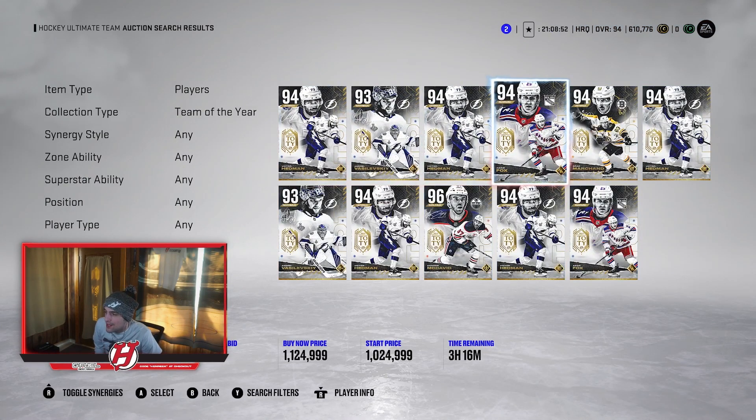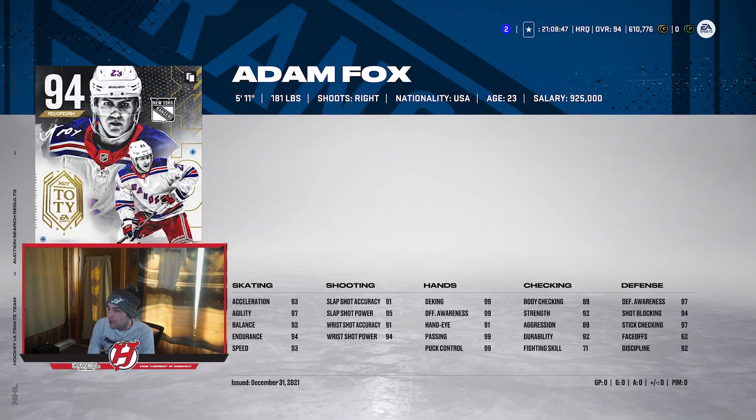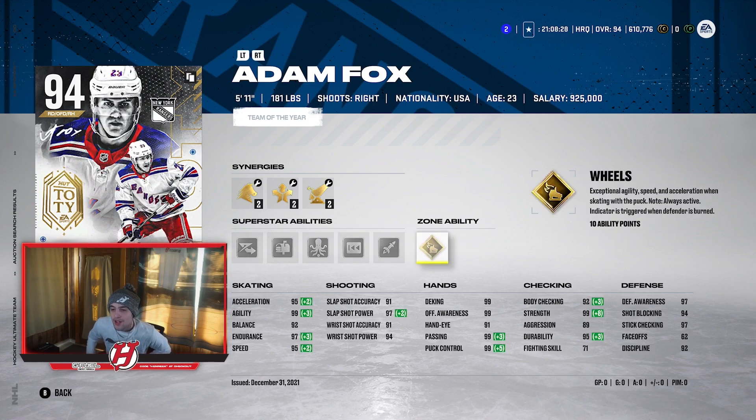Moving on to the next one — Team of the Year Fox. It goes without saying, he's a really, really good card as well. Over a million coins, 94 overall with 95 speed, 95 acceleration, 99 agility, 92 balance, 97 endurance. His shot is also really good: 91, 97, 91, and 94. He's got Elite Edges, Send It, Quick Pick, In Reverse, Heat Seeker, and Wheels for his zone abilities — super good abilities. Great defensive stats as well. He's definitely not as big as Hedman, but that's okay. Fox is an awesome card to use.